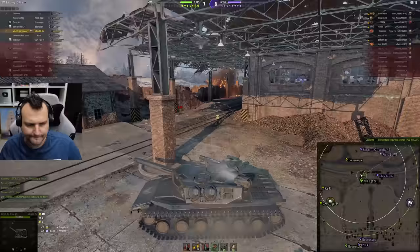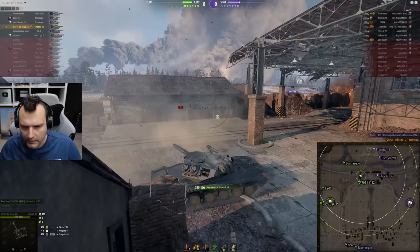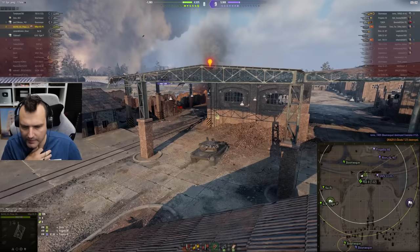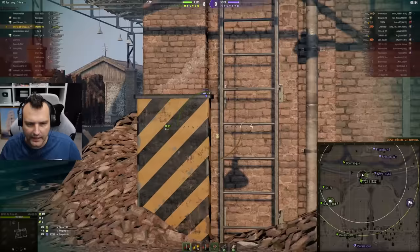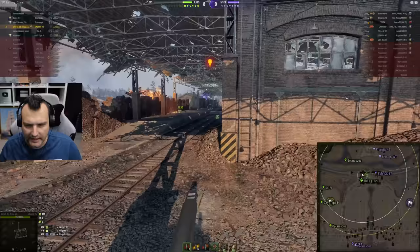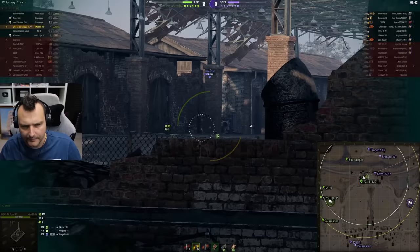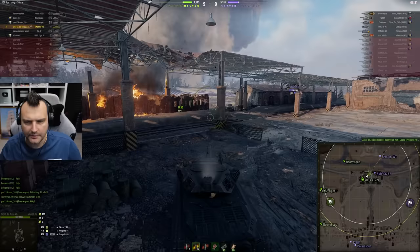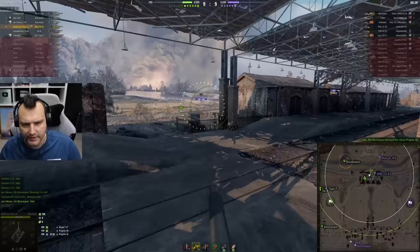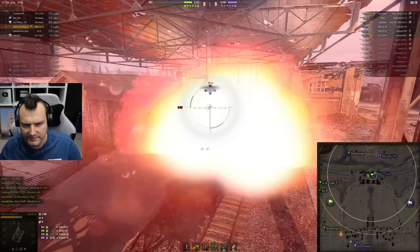Mr. Škoda is pushing through the open field, going straight into the garage — exactly what we want. The SMV is getting involved. I know he has an autoloader. I want to slap this SMV — I think he's on reload at this point. So we push in front, eliminate this guy first, then we can do whatever we want. Beautiful shot — exactly what I want to see.